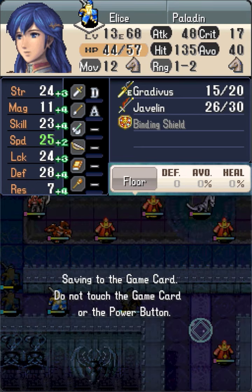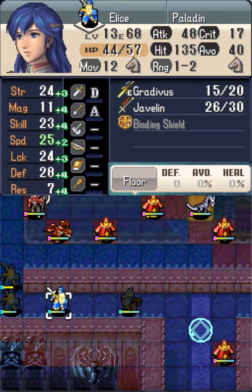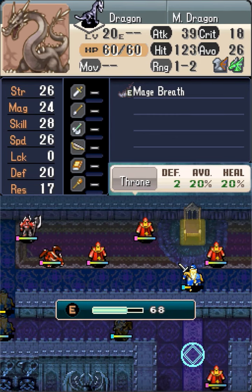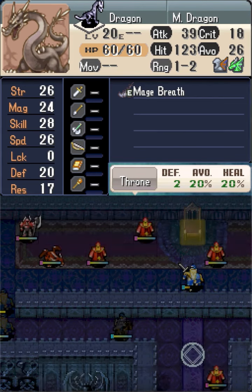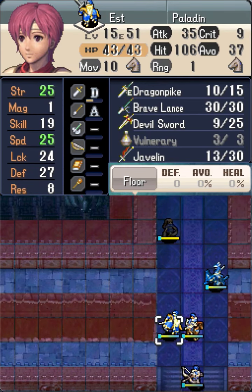Alice is now 14 tiles away from the throne, so with her 12 move, she can exactly attack the boss at 2 range and crit kill with the Gradivus. Alice has now beaten Again to seize, so it's cleanup time.